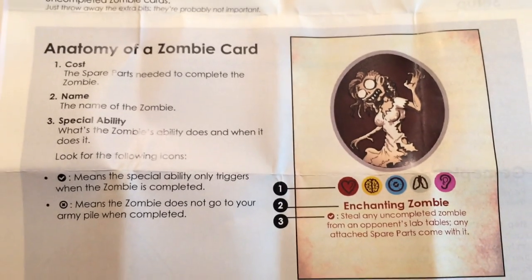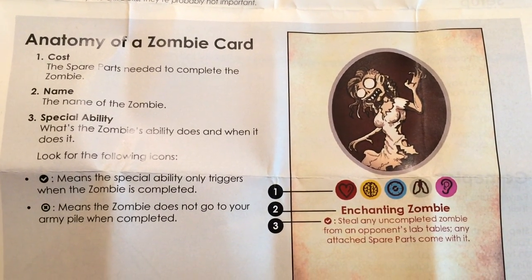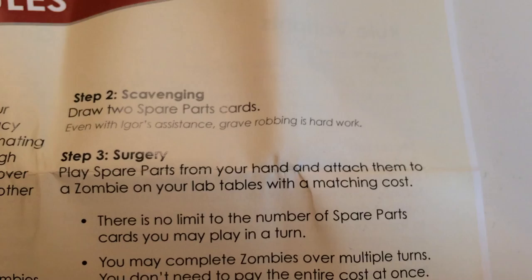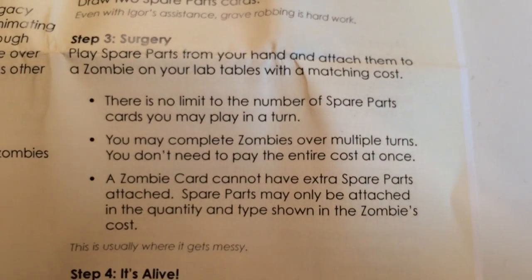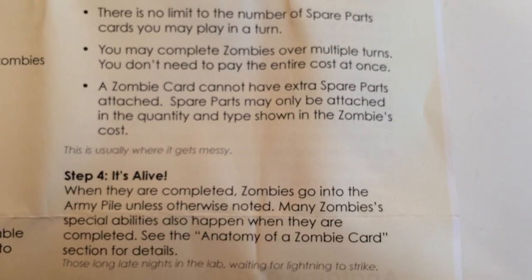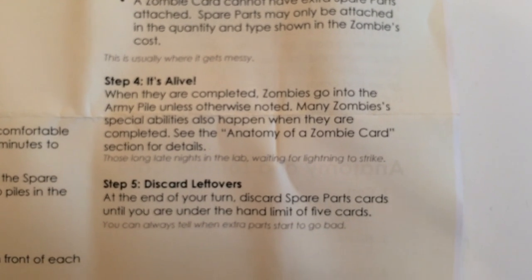Here's an overview of the zombie card itself: its cost, its name, and its special ability. A checkmark means the ability only triggers when the zombie is completed; the other symbol means discard. Step 2 is draw 2 cards for spare parts. Step 3 is play parts from your hand to attach them to zombies on your lab tables with matching costs. There's no limit to the number of cards you can play on a turn.